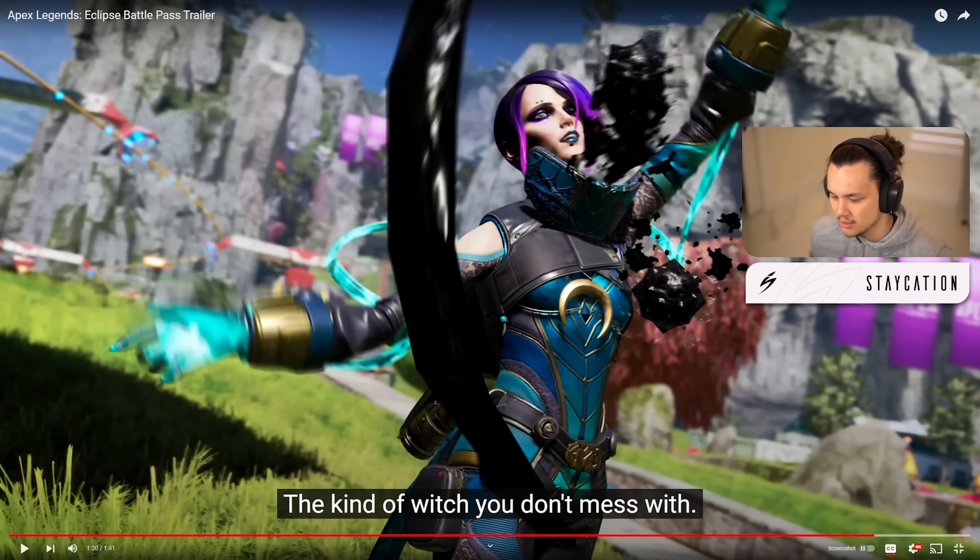We got a couple of Catalyst emotes, including the smiley face one, which we've seen in other trailers. Honestly, it's a little underwhelming of a battle pass. I think there's like two good legend skins — Revenant and Ash — and then the Havoc weapon skin. But if you don't care for those skins this won't be the battle pass for you. I personally wouldn't scoop it if I didn't make content on it, but I'll probably just get it strictly for the Catalyst skin since she's a character I'm going to play a lot.